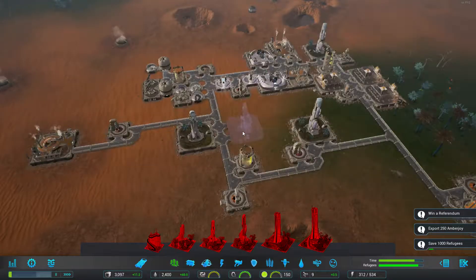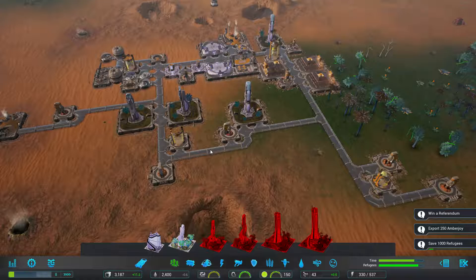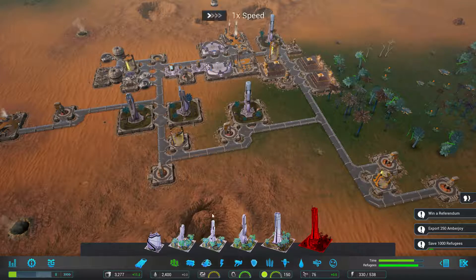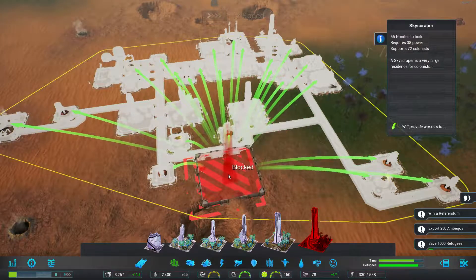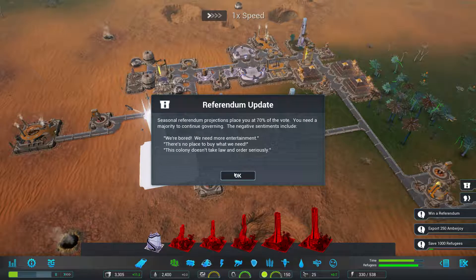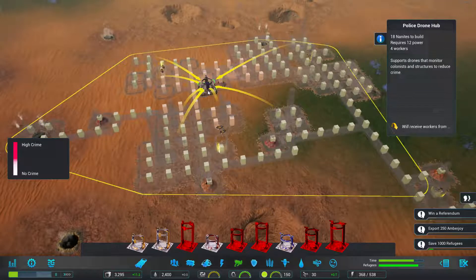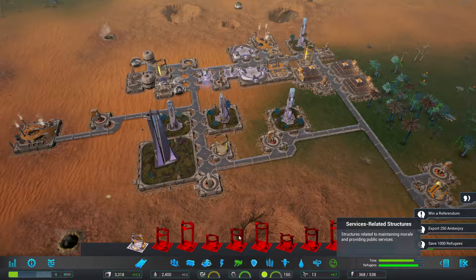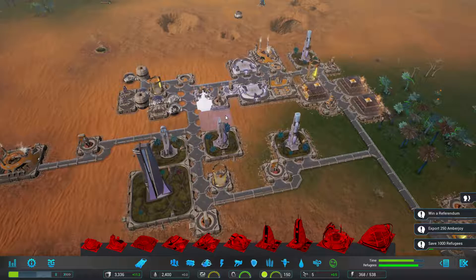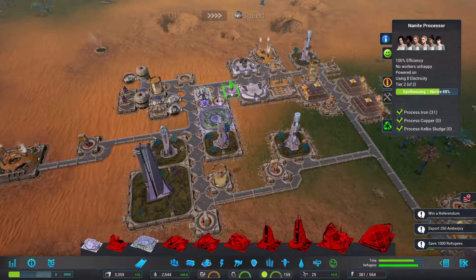Insufficient housing — of course it's insufficient housing because I'm not building housing. As soon as this pops we're going to put another one right here. The plan is to keep the colony tight so they don't have to walk far — have everybody in one area. We're doing okay with food, doing okay with water. I'm going to build a skyscraper — let's put a skyscraper right there. The colonists want us to take a law and order seriously. Entertainment — put a park in somewhere, right here.